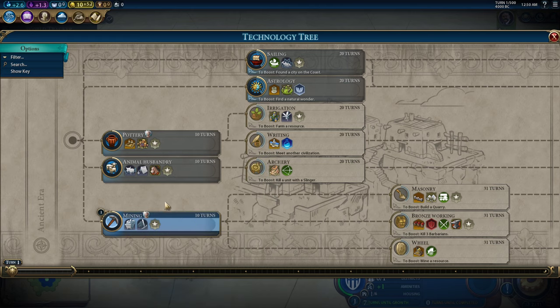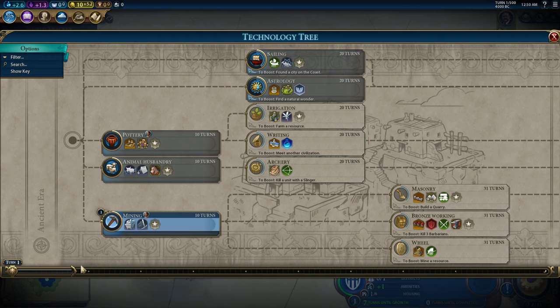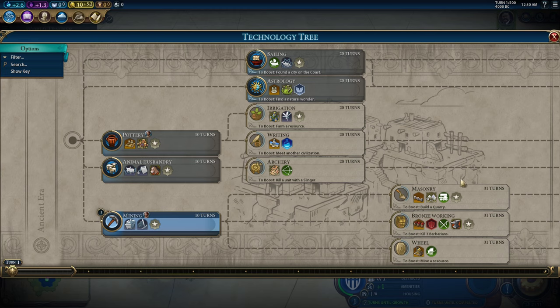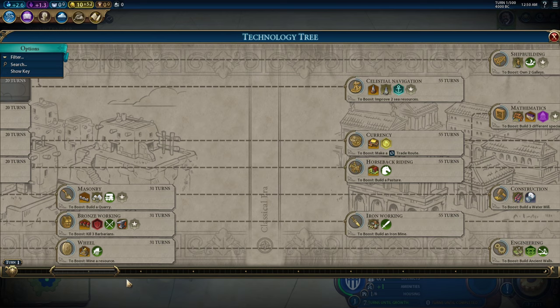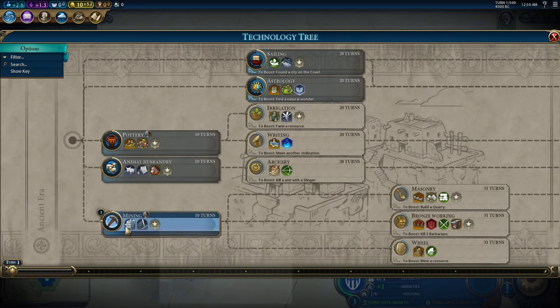Mining is another strong opener because it allows you to build mines. Mines are really good — you're building them on hills, which are already good tiles, and they give you plus one production on tiles that already have good production. And you get plus one more production for free when you research apprenticeship. Mining is really good. Getting an early mine will allow you to get some early production and improve your ability to snowball. The mining side of the tree is the more military side — it gets you to bronze working faster, which gives you iron, which gets you to a swordsman rush. Mining also starts unlocking chops: chopping woods, chopping rainforests, chopping quarries to put into early game wonders. It also unlocks the Pyramids.